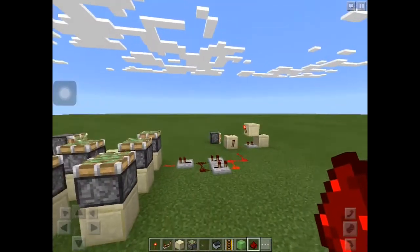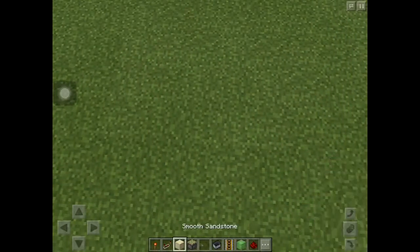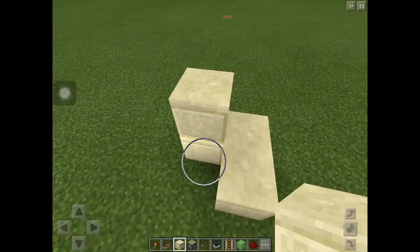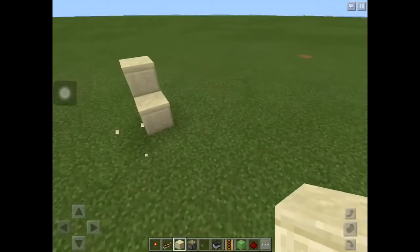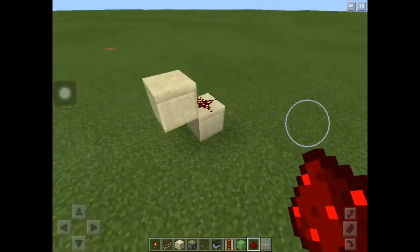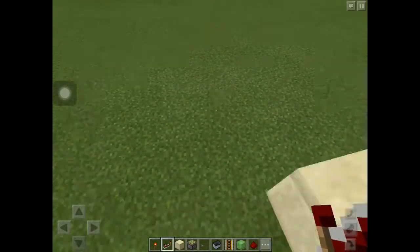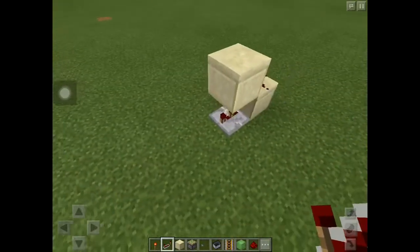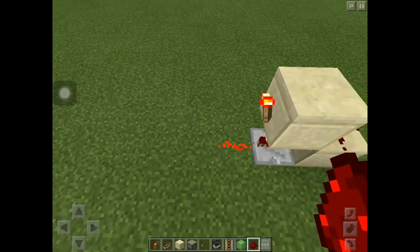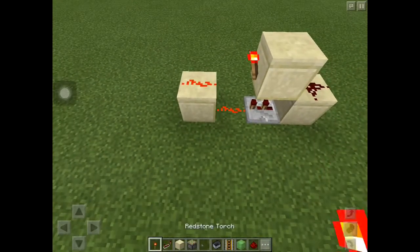And this is like my third time doing this video. So first, you need to make an L shape, and then delete this part. Then you want to go here, place a button on it, and put some redstone on top. And now all you want to do is put a redstone repeater, put it to two ticks, and place a redstone torch here. Then place a redstone right there, and place a block of your choice here, and place a redstone on that and like that.